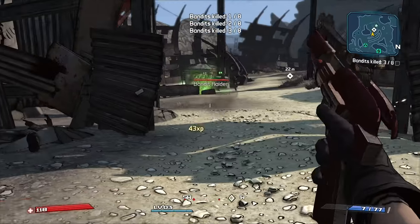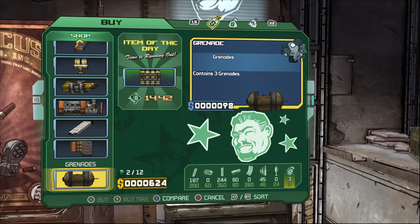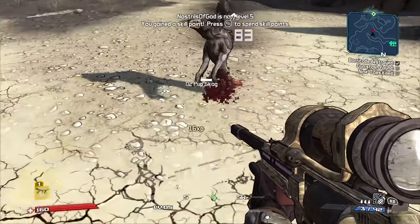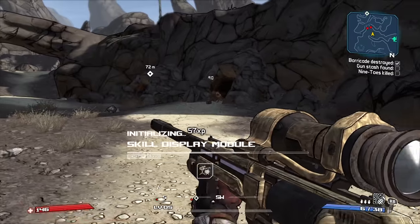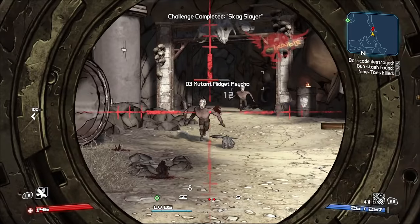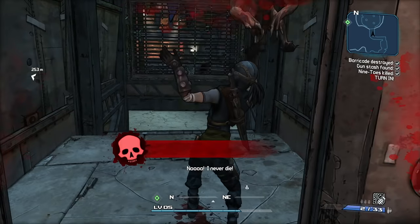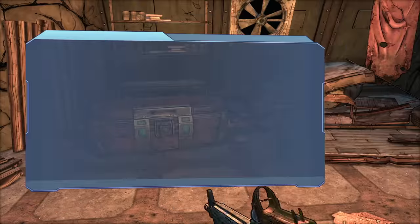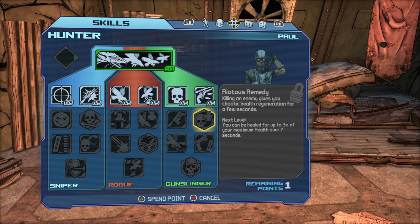After killing a few bandits and meeting TK Baja, I found Baja's stolen food, bought a few grenades, and was off to Skagg Gully to kill 9toes. Not long after entering Skagg Gully, I leveled up to level 5 and could finally send my combat parrot out to strike down my foes. I fought my way through more Skaggs and Bandits until I reached 9toes, who died in about 5 seconds. I went down for the first time fighting one of his puppies, killed the second one rather quickly, and it was time to spend my second skill point.